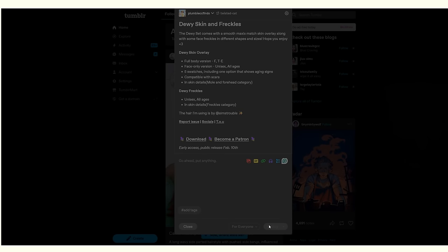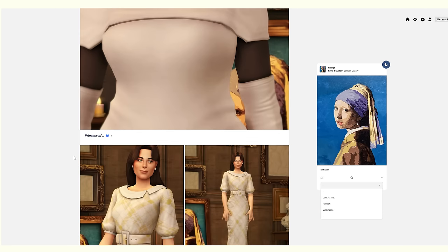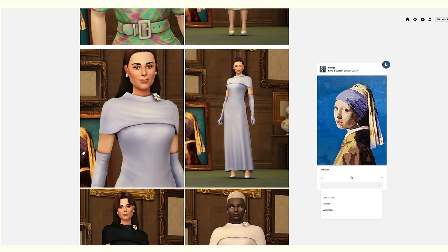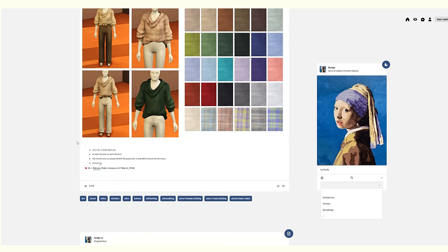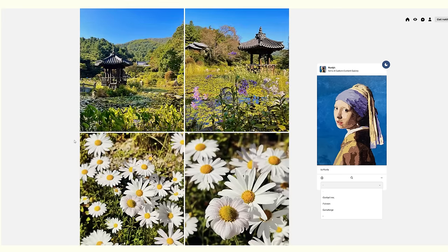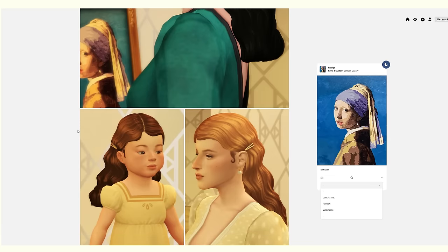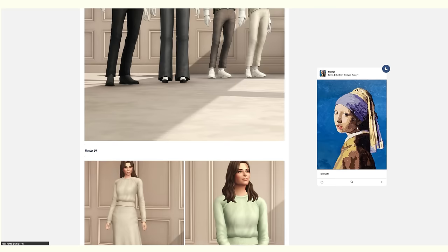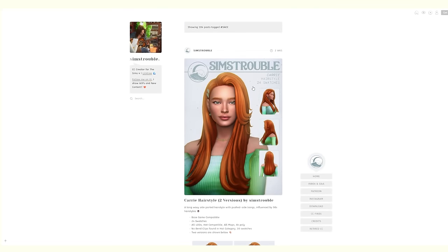I'll see what I can do about a favorites video as part of this new chapter. Another thing I want to do at some point is a CC shop video dedicated to a specific sim — when we start the legacy, a whole video of shopping for just that one sim as if we're shopping for clothes together. I've had this idea for a couple months and I'm pretty sure one of you suggested it, which really inspired me. If you have any video ideas for this new chapter, let me know in the comments!